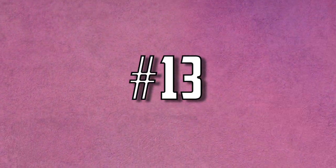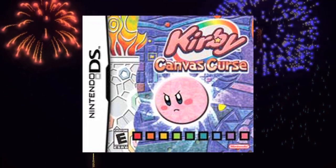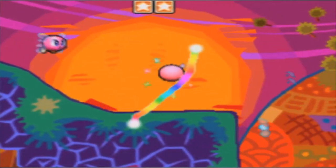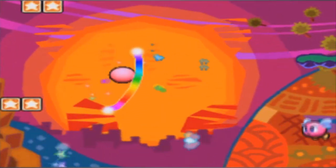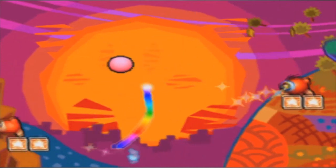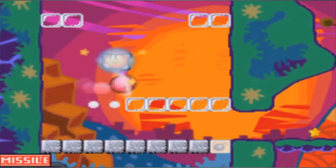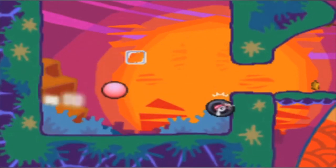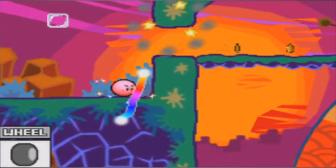Number thirteen: Kirby Canvas Curse. For a franchise that has so many spin-offs, it's actually pretty impressive that a character as silly as Kirby can manage to pull it off as often as he does, and Canvas Curse is one of the more interesting ones to date. Kirby basically becomes completely immobile in this game, so it's your job to guide him through 24 levels that are all pretty clever and fun.